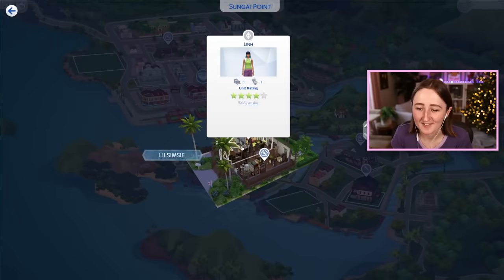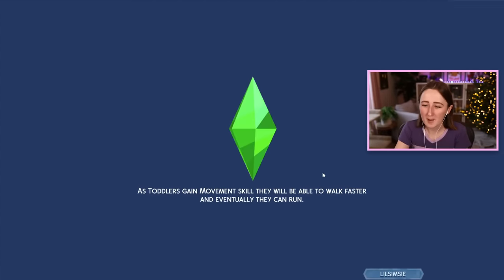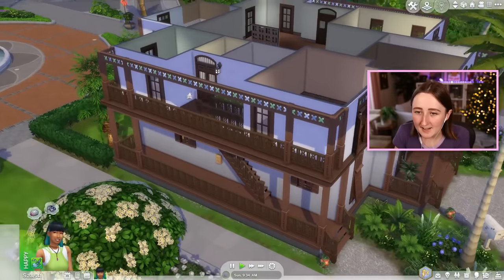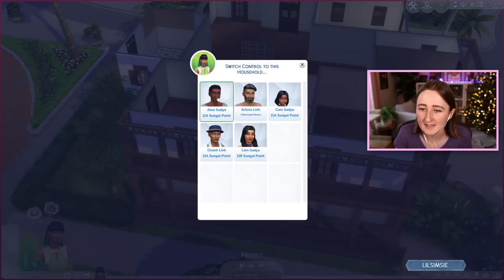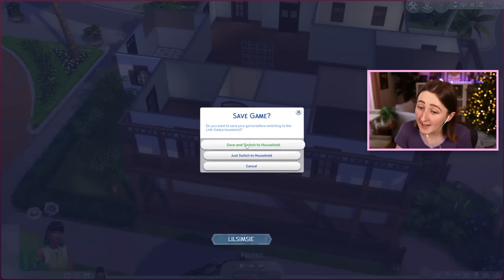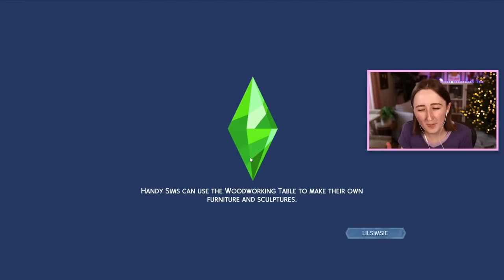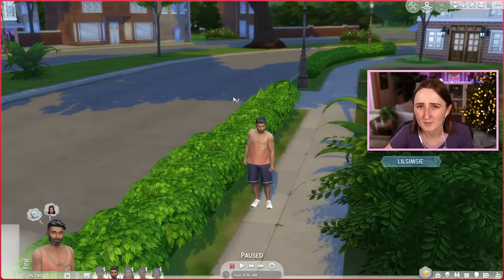The last thing they added to the base game is a new ability to switch households from in-game. You can click on any front door and choose to switch control to that household, then pick which Sim you want to switch to, and it asks if you want to save or just switch. A lot of people like to play with more than one Sims family at a time, especially with multi-family lots or neighbors across the street, so this just makes it a lot easier to switch back and forth.